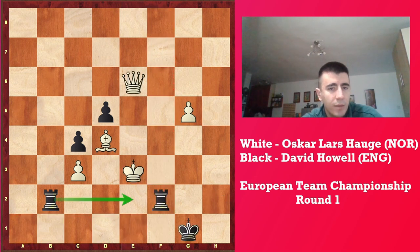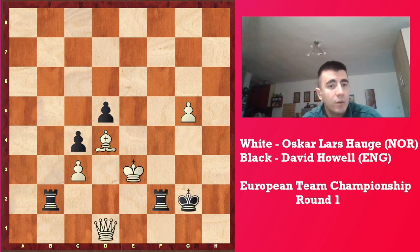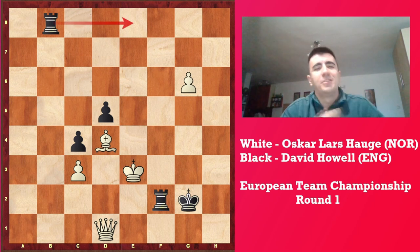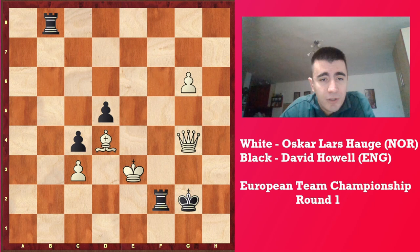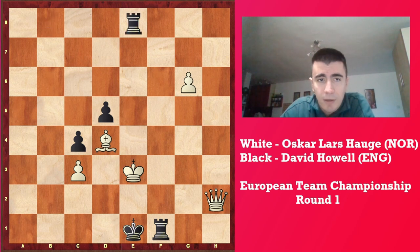So here black makes a fourth threat: Rb2 checkmate. And again white successfully defuses the situation — Qg4 check, and now Qd1 check, Kg2. And now because e2 is covered, he can push the pawn. Rb8 — again a threat, fifth one. Re8. So Qg4 check, defusing the situation again, goes back. Qh3, Ke1, Qh1 — oh man, this king is crazy. Rf1, Qh2. And after Re8, Be5 was the final blow. And after d4, white just captured, and black cannot avoid checkmate on e2 or d2.